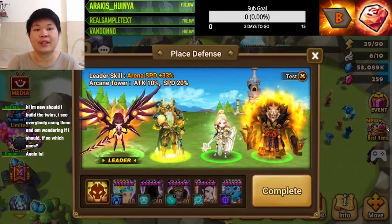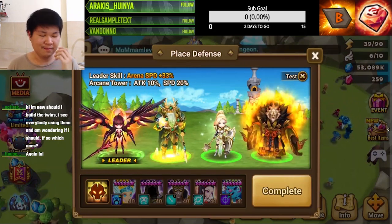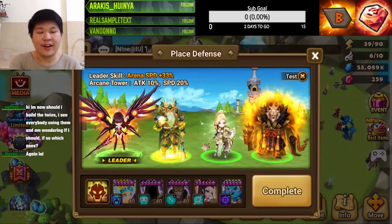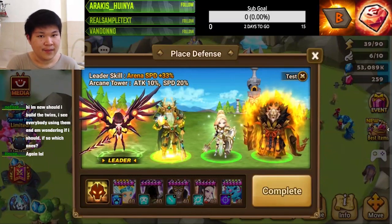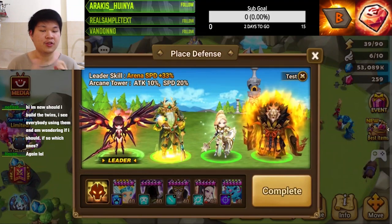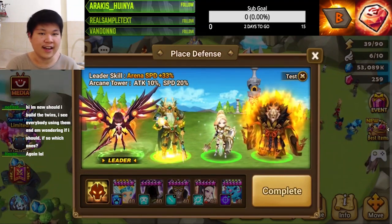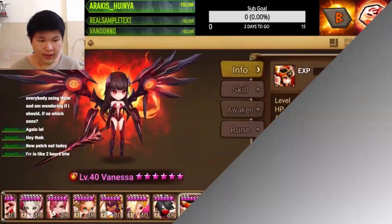Finally, you would want to have a threat - a threat that would be able to kill the opponent. Because coming into arena, you don't just want to make a defense that stalls, you want to get wins. So in my case I use Retest. Now we have two defense breaks so it's gonna be deadly. My threats are Vanessa and Retest - these two should be able to kill switch units such as Seara and Xiara, and even Gyros.